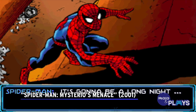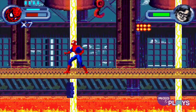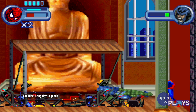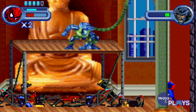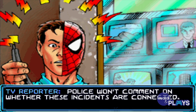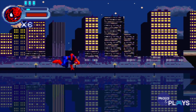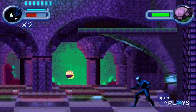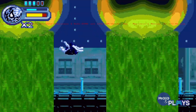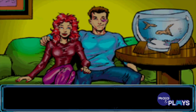Spider-Man: Mysterio's Menace — Spider-Man has had numerous outings on handheld devices, but one of his best is also one of his most overlooked. Mysterio's Menace was a Game Boy Advance exclusive sequel to the two PS1 Spider-Man titles. Although the game's story begins simply enough — Peter needs to buy a new fishbowl — much like everything else in Peter's life, it doesn't exactly go to plan. What begins as a simple errand leads to Spider-Man confronting many of his rogues' gallery, such as Electro, Scorpion, Rhino, and of course Mysterio himself. The handheld game managed to incorporate what made its console counterpart such a success, such as web swinging and numerous unlockable suits, each equipped with their own special abilities.